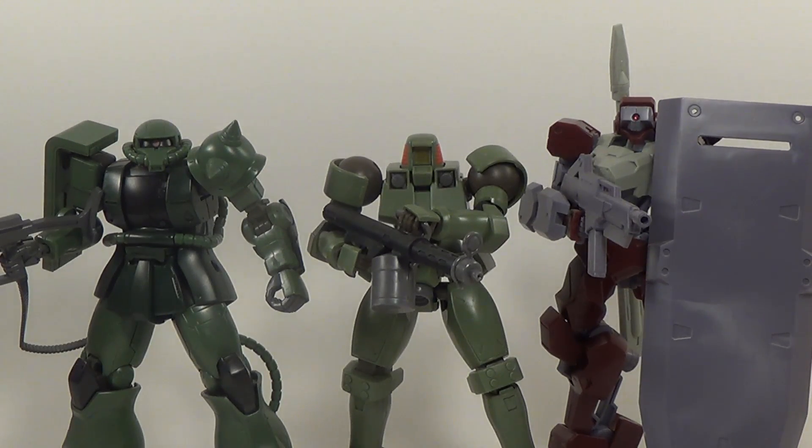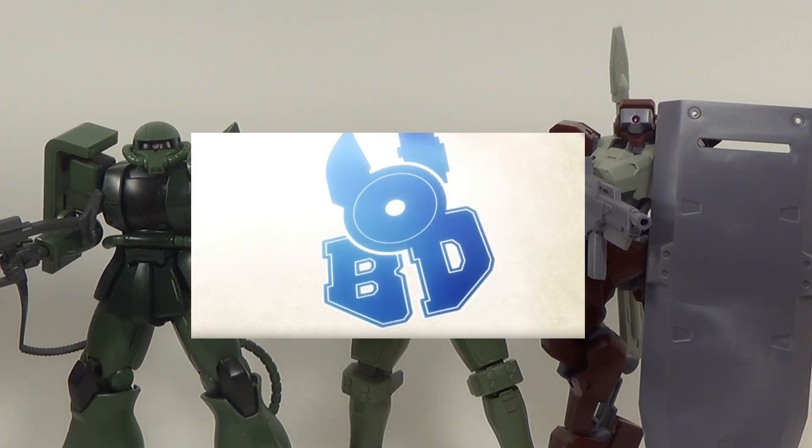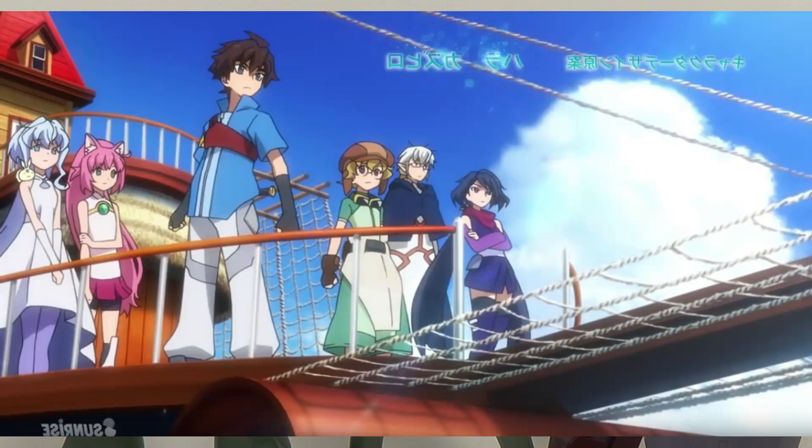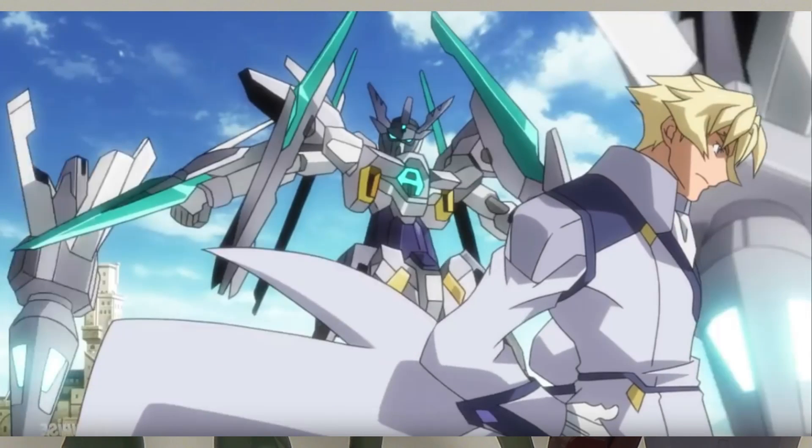But the 00 Sky was not the only new thing we saw in that intro. The next thing we see before we get to any of the other suits is a custom flag for the Build Divers Force. You also see all the main characters standing on some sort of pirate ship looking thing, so I'm guessing that's going to be their new base of operations for the second half of the show. The next mobile suit we see is a white recolor of the Age 2 Magnum, heavily inspired by the Age 2 SP from Gundam Age. It looks like he has some kind of funnels made out of the lances from the Age 2 Darkhound.